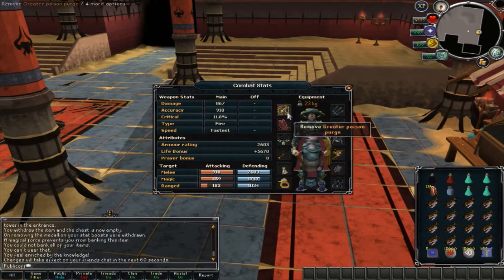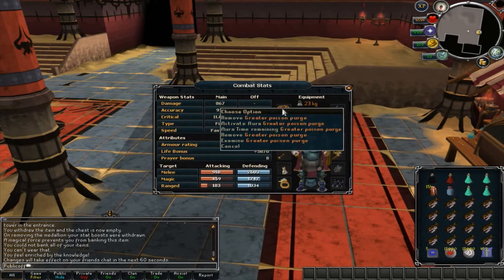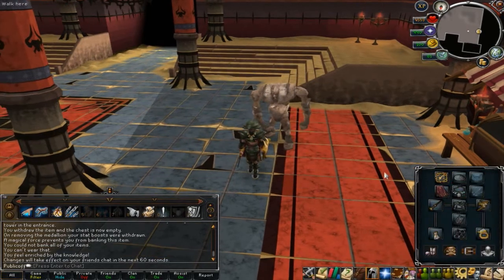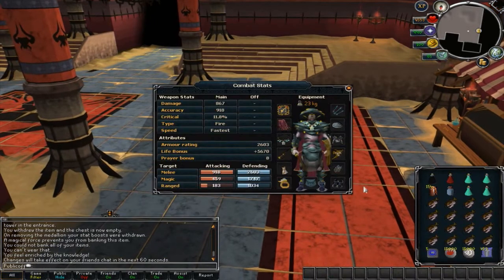If you don't have the Penance or the Vampirism aura, I recommend using the Poison Purge. This will help you if you get poisoned — you can actually get poisoned. It's not too much, like 50 damage, but it gives some additional health and it helps if you don't have any other auras.